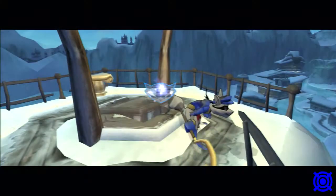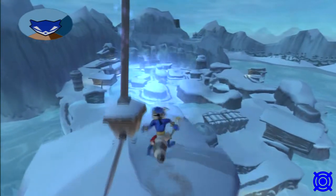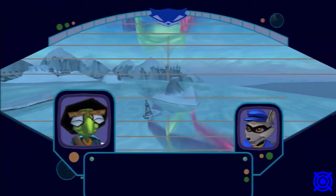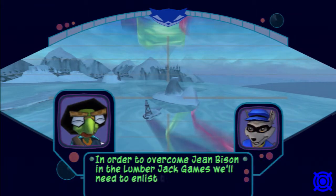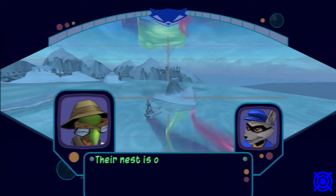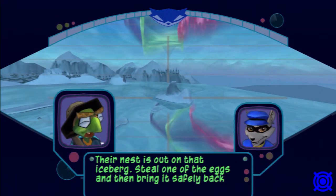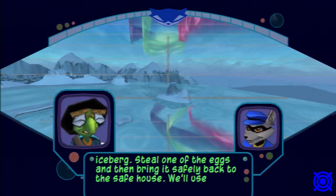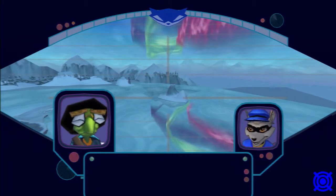I'm glad I did this one first, actually — saves me a lot of time. Now I can just hop right up here and do the next one. In order to overcome Jean Besson and the Lumberjack Games, we'll need to enlist the help of the giant Canadian Eagles. Their nest is out on that iceberg. Steal one of the eggs and bring it safely back to the safe house. We'll use it to direct the eagles' protective instincts against Besson.